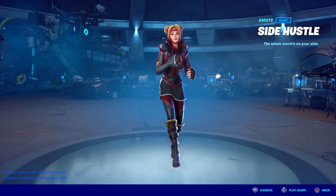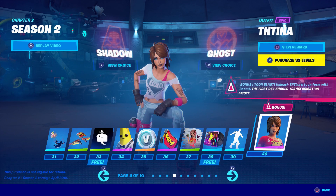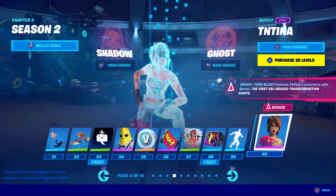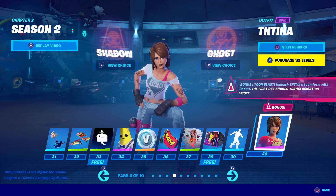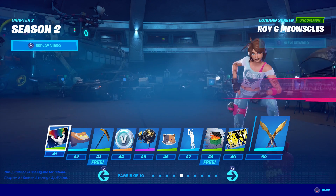Here's another skin — TNTina. 'Bonus Tune Blast — unleash TNTina's Tune Form with Boom, the first cell-shaded transformation emote.' I was going to choose Shadow, but check out Ghost for this one — that looks sweet. Hmm, what would look better with the black knight shield? For Brutus I like the Shadow one better, but I'm leaning towards Ghost for her. We'll have to see what the other skins look like with these Shadow versus Ghost options.